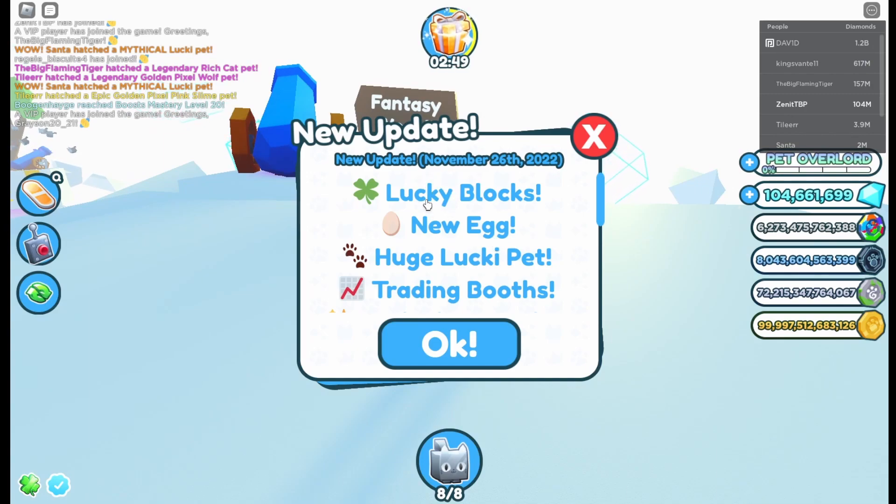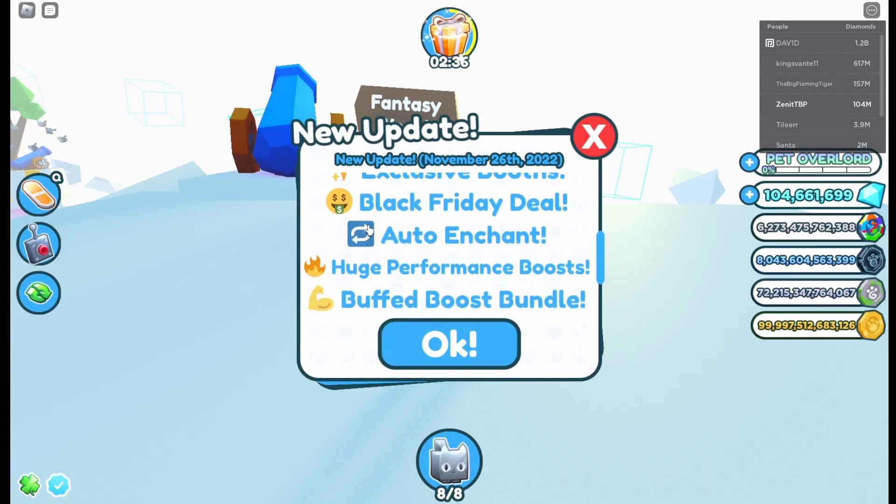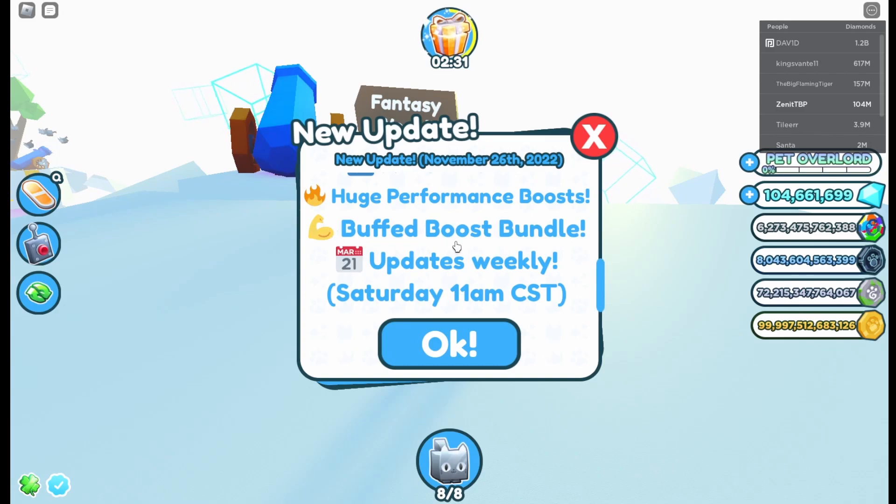So first of all, we have Lucky Blocks — it's quite unusual for us to have that. We have a new egg, huge Lucky Pets, trading booths, exclusive booths, Black Friday deal, auto enchant, huge performance booths, buff boost bundle, and weekly updates.